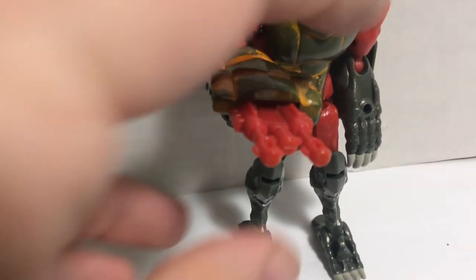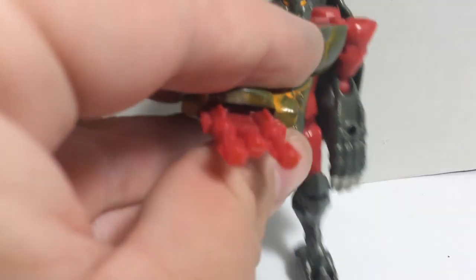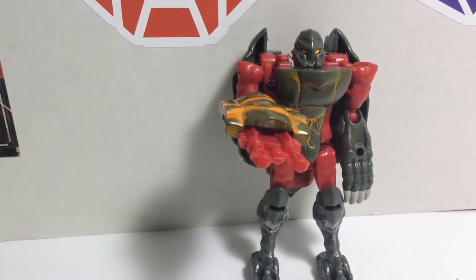I tried my best to paint the tips with yellow paint — it looks all right. Snapper can shoot his foes in handheld style, and he has another style to fight as well.